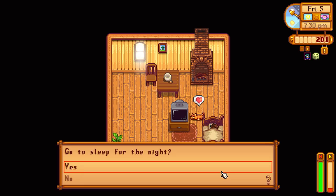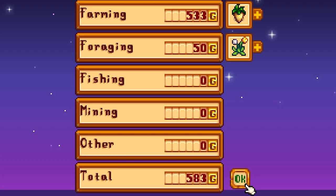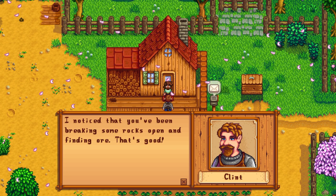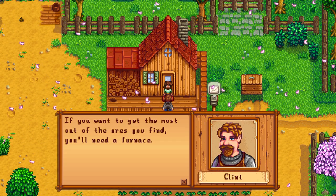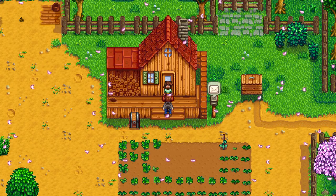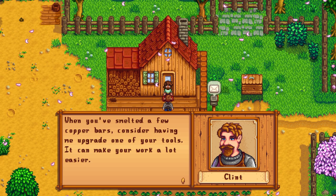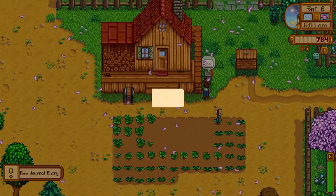Let's go ahead and put it on the next day and see how much money we got. We can learn to make the scarecrow and basic fertilizer — sweet. 583 gold, perfect. Hello Clint. Good morning. I noticed you've been breaking some rocks and finding ore — that's good. If you want to get the most out of what you find, you need a furnace. Just so happens I have an extra set of blueprints lying around. Here, I want you to have them. Learn how to make a furnace — a furnace allows you to smelt metal bars. The bars can be used for crafting, construction, and tool upgrades. When you've smelted a few copper bars, consider upgrading one of your tools — it can make your work a lot easier.